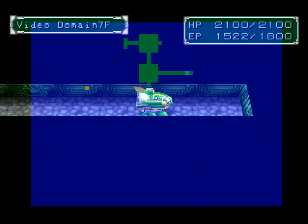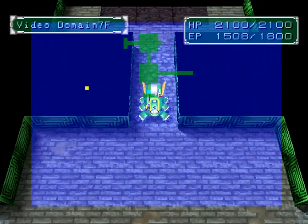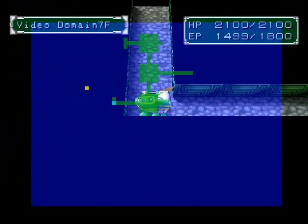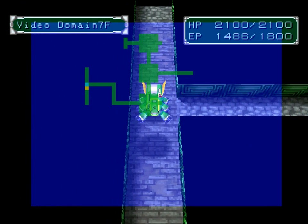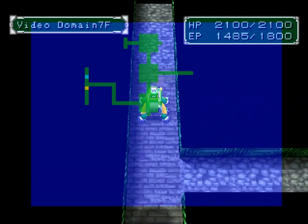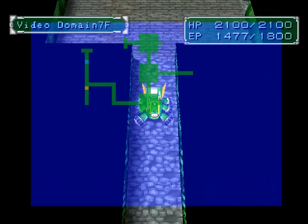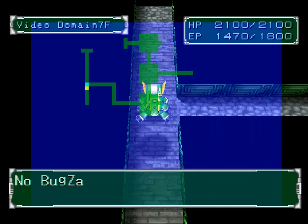So where do we go? Dead end top, go to the right — dead end. We actually gotta go this way. It's gonna go down. I probably could have skipped that whole Numemon battle but it works out. No bugs for this type — let me double check.